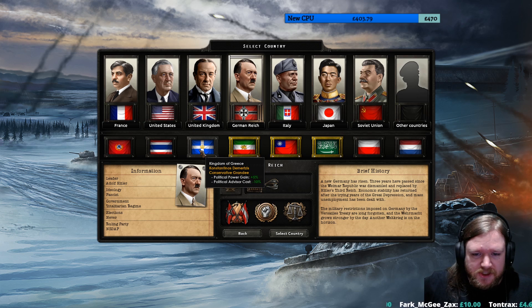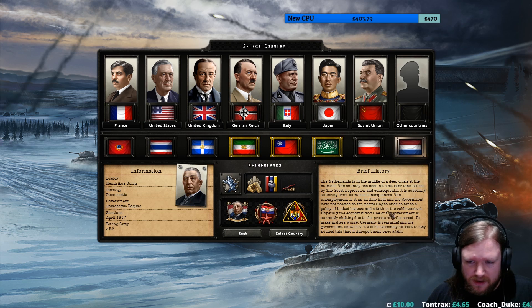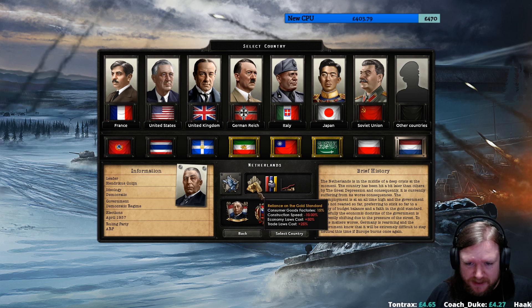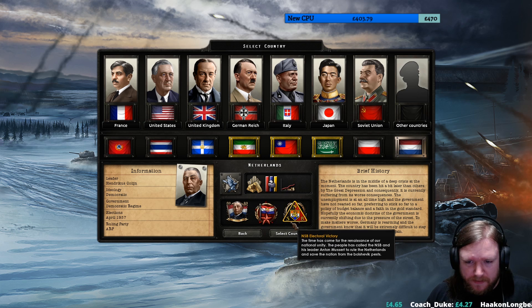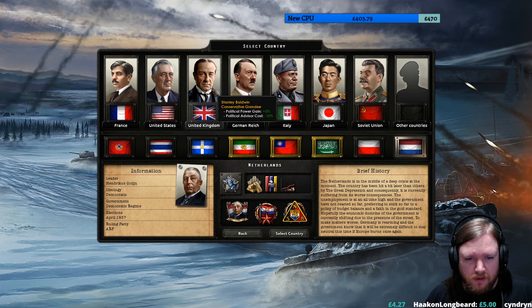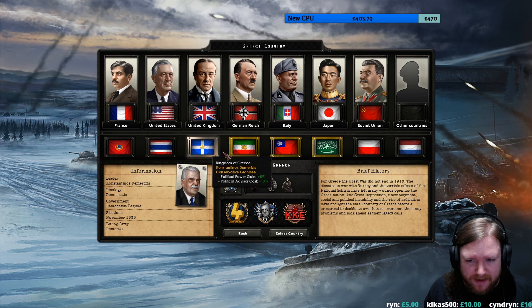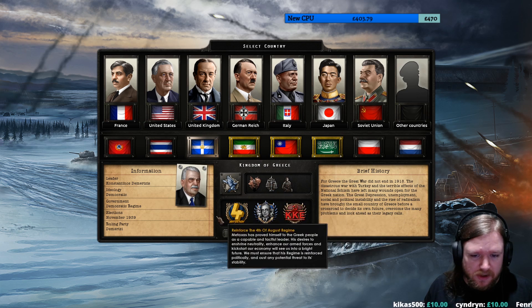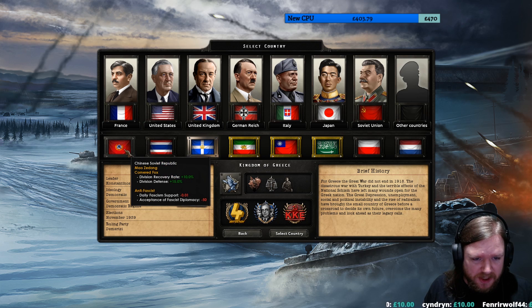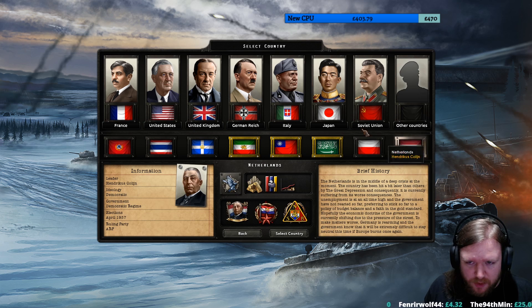So I guess the first decision that we need to make is who do we want to play as? I'm noticing already that the Netherlands has a setup, although that's probably just going to be based on the standard. I think the majority of it is fairly standard in terms of the focus and things, but some of them may well have expanded focuses. Like Greece obviously has a focus tree, Siam, Saudi Arabia, Poland - actually Poland already had one - Netherlands.